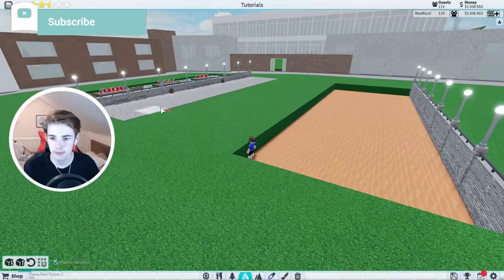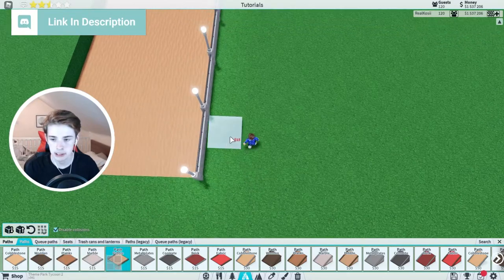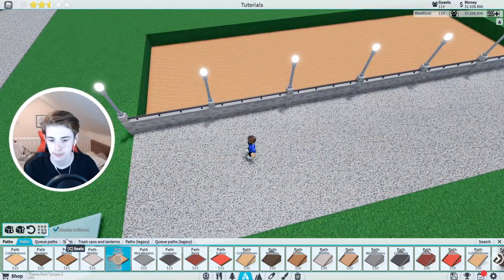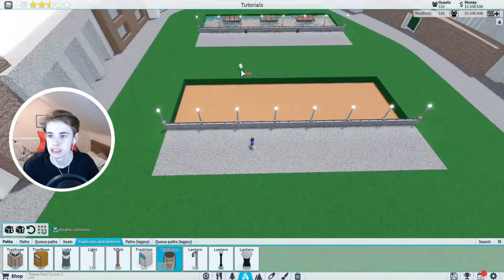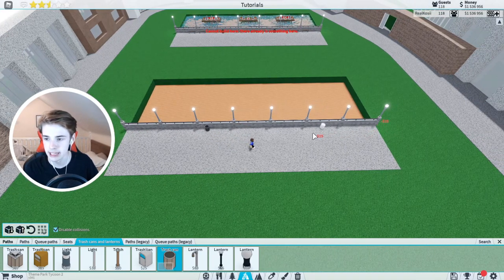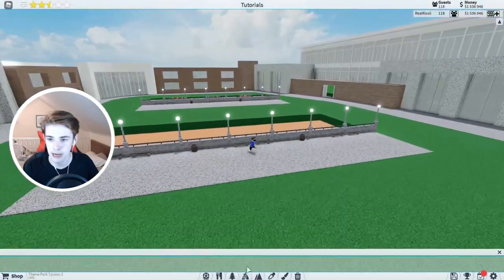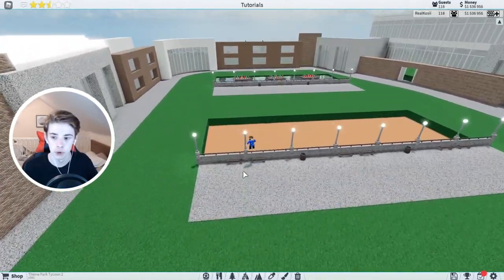That's basically all we need to do here. I'm going to add a little path, turn off precision build mode, and place this all the way along — just a little three-long thing. I also added some little seats and stuff. Going into trash cans, I place these ones right there — two and then one, and then again two and then one. I also added some seats like so. You can see that's our little path area there — nothing special, but it gives us an idea of what we're doing.